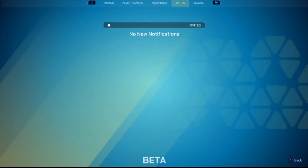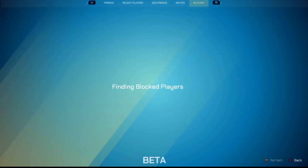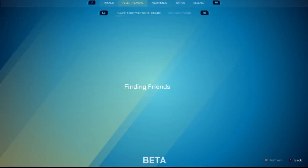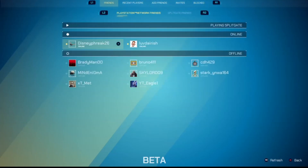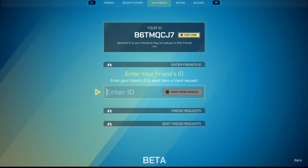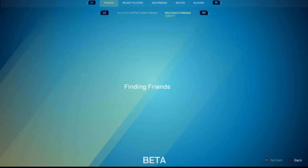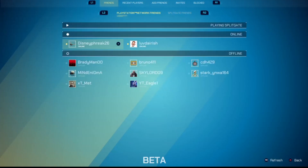If you have invites, you'll see them right here at the top where all the invites are. And of course, if you've blocked anybody, they'll show up on this list as well. Splitgate did a really good job of displaying this data and making it super easy to add people to your friends list, and of course see what friends are online — whether those are your Splitgate friends or your PlayStation Network, Xbox, or PC friends.